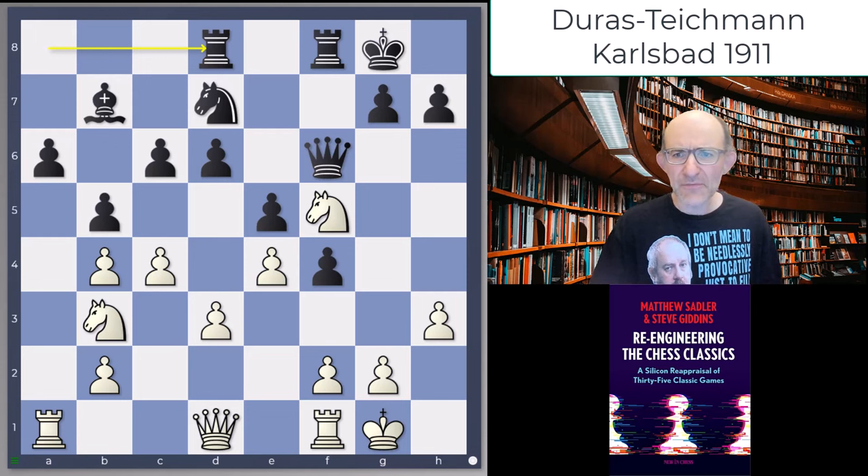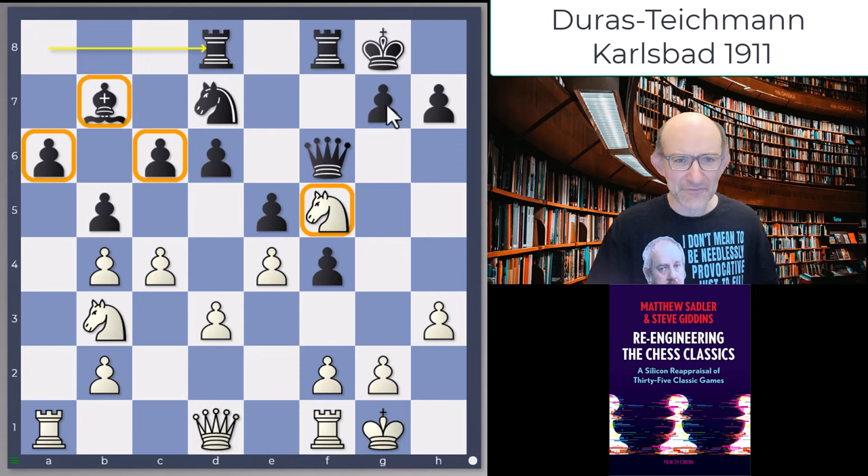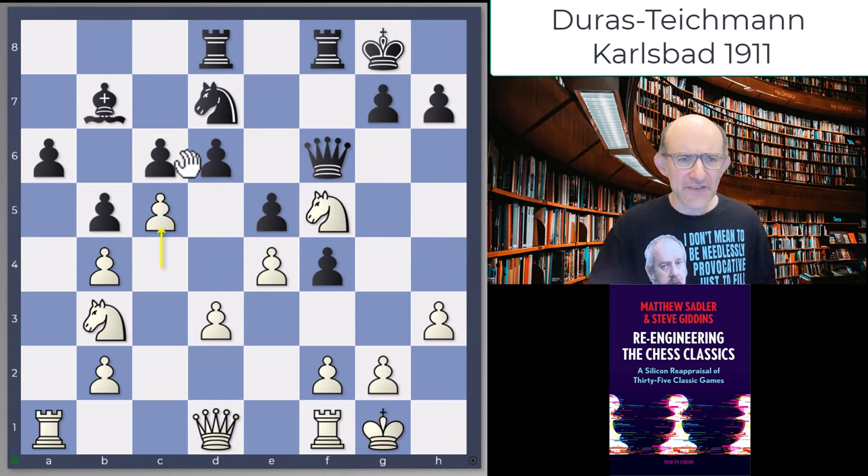This position arose from some sort of Ruy Lopez type of position. Black seems to be doing pretty well. The bishop on b7 isn't great — restricted by these pawns — but the knight on f5 looks like it might be in trouble. It doesn't look so bad for Black really. In order to try and save this knight on f5 from g6, Duras played the move c5, just looking to get an outpost on d6.